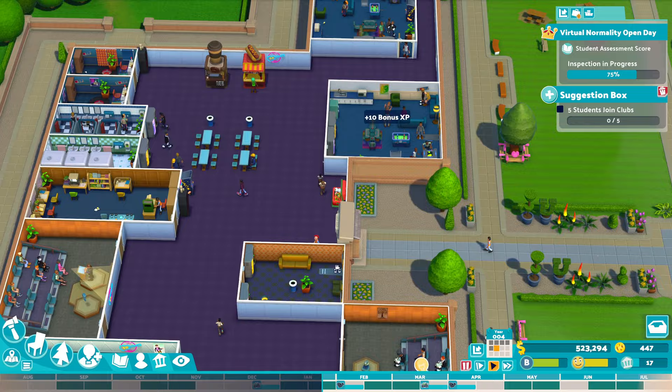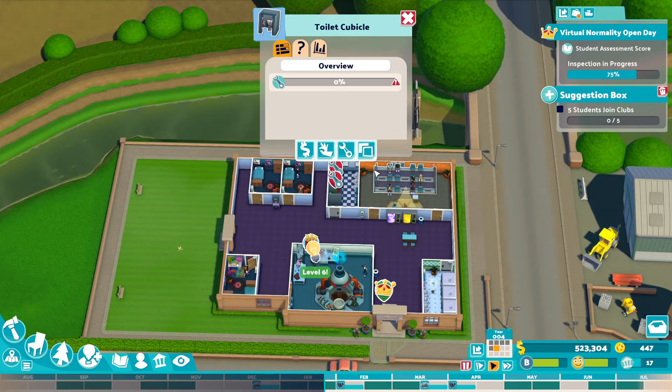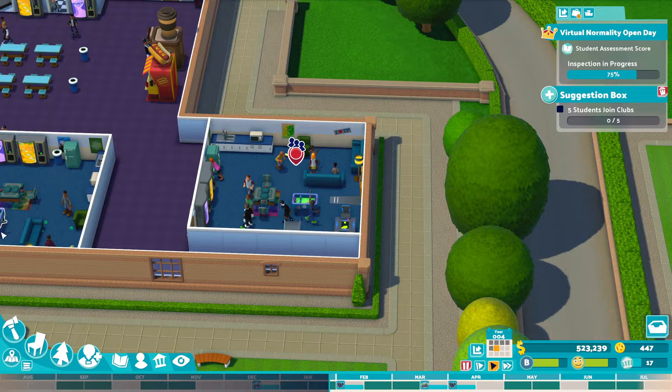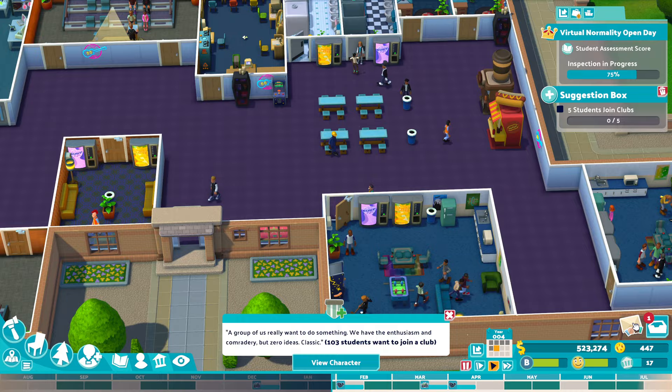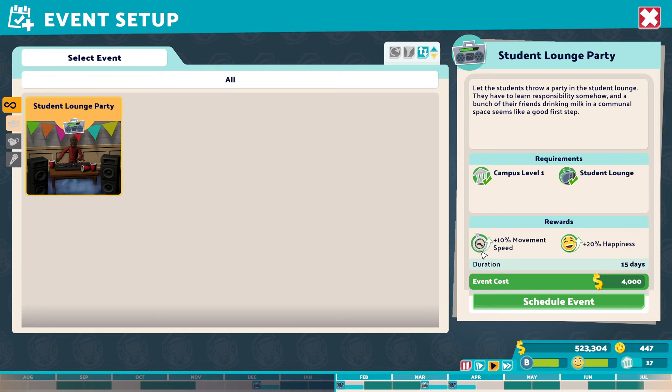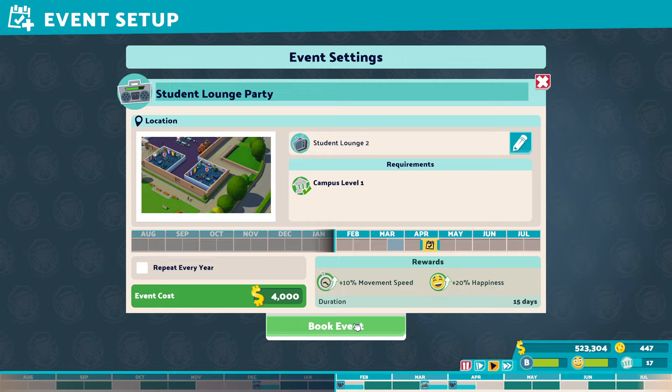I'd also recommend having these benches and chill-out areas — this is all about the student experience. You want to make sure that you're throwing parties too, because it's going to make students happy. For example, a student lounge party is going to increase 10% movement speed and 20% happiness. Yes, it costs money, but it makes them happy.